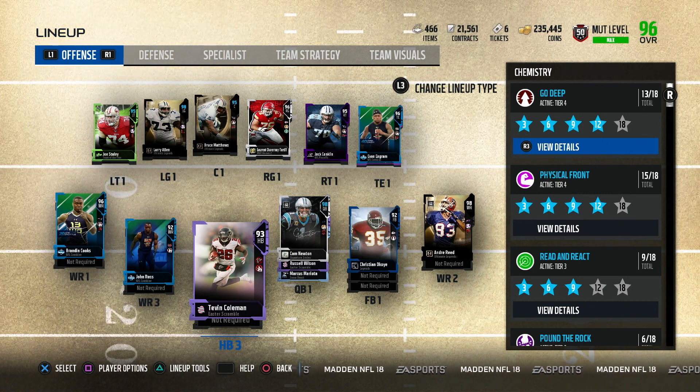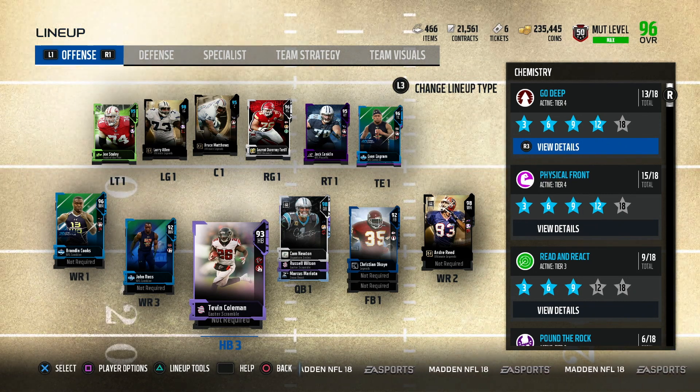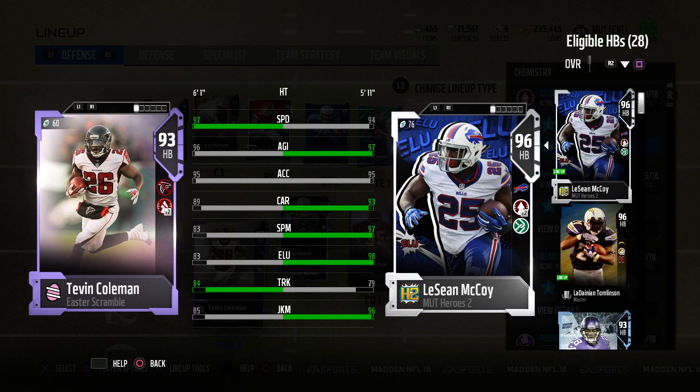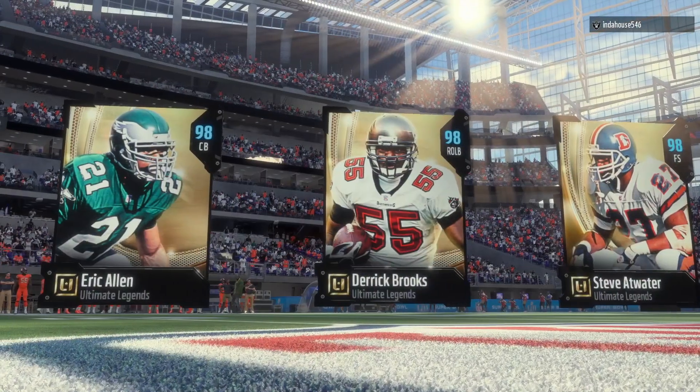I went ahead and picked up Tevin Coleman. I think this guy is a great budget back. He doesn't have the best attributes, but he does have 97 speed and he's not that expensive either. He's not gonna be your elusive back who's spinning and doing the juke moves. He has 84 trucking, which is all right. I want to see how this speed looks on Tevin Coleman, so we're gonna hop into some gameplay with him.